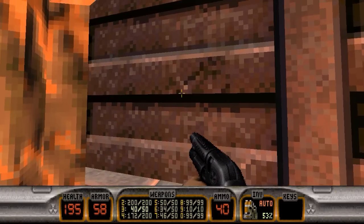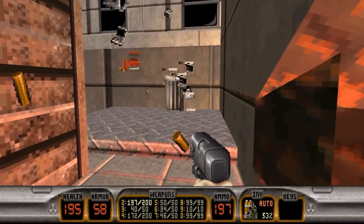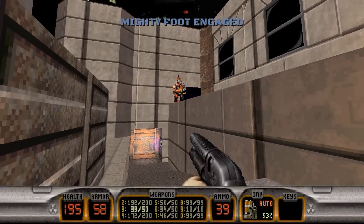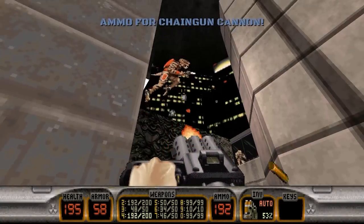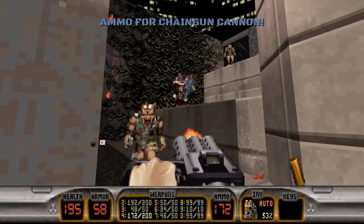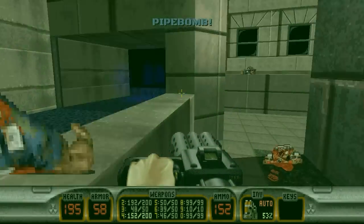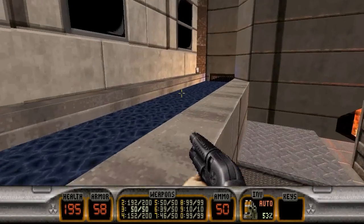So to start this level off, we just move this dumpster out of the way. We can shoot these cans here. There we go. Get him out of here. Got a pig cop up there, and we can head around this way. Get rid of these troopers, and the pig cop up there. Grab the pipe bombs, and yes, we can also grab some more shotgun ammo.